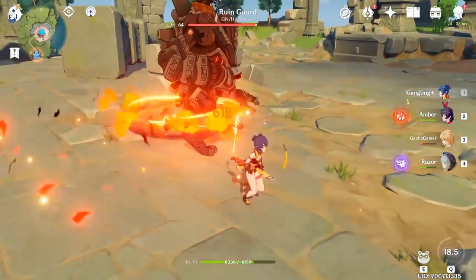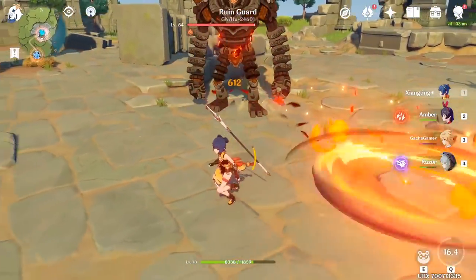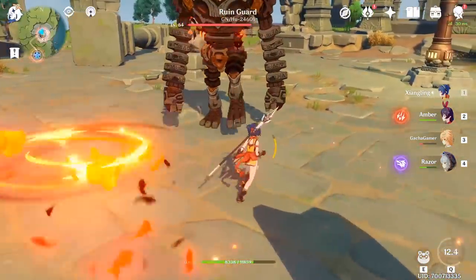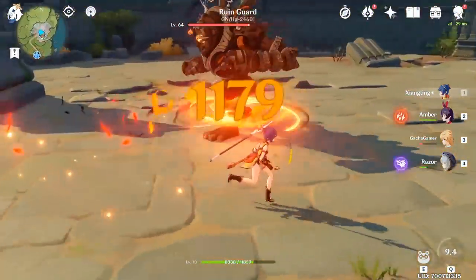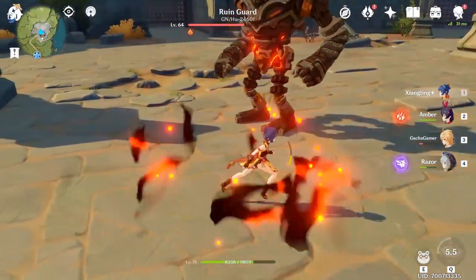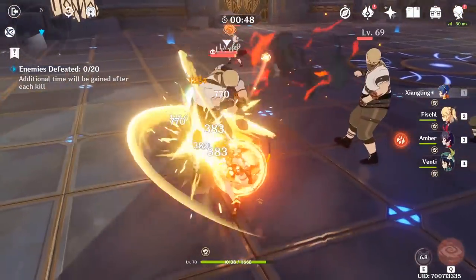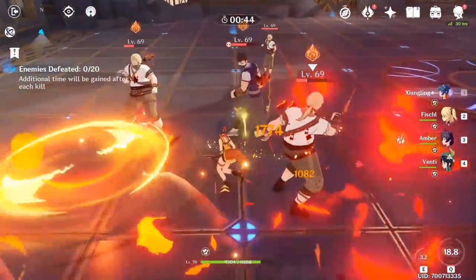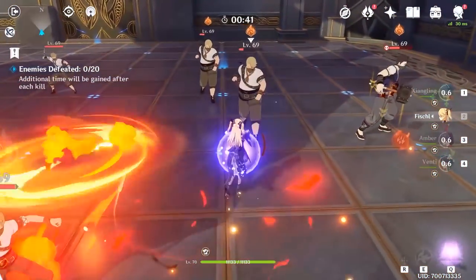Whether you're using her for support or damage, you need to keep in mind that her Pyronado reaches its maximum potential if you can hit the same enemy with it more than once. Each swing produces bigger damage, so moving around with her or anyone else who has Pyronado active can increase the damage potential. Essentially, her skills are designed to assist her or anyone else on the field, while also allowing her to deal great damage with good mobility.